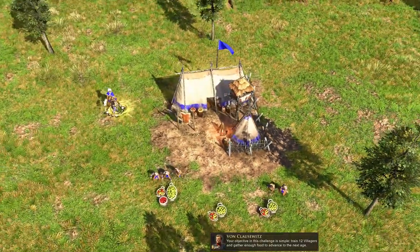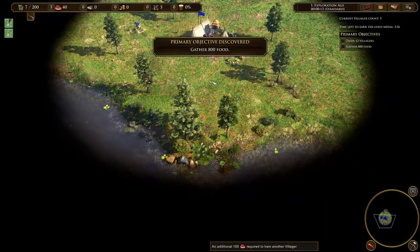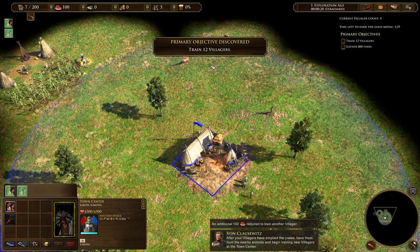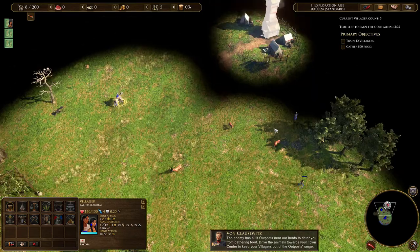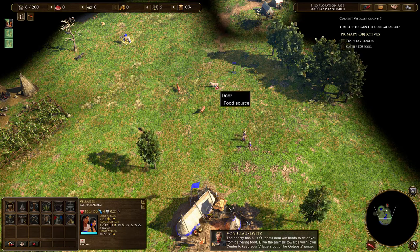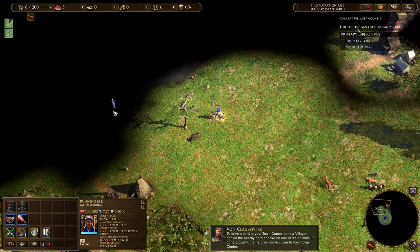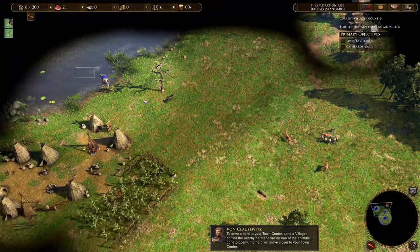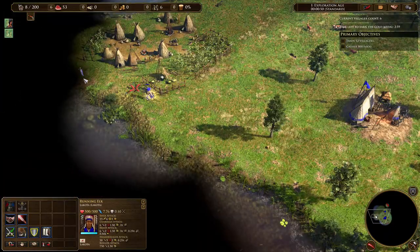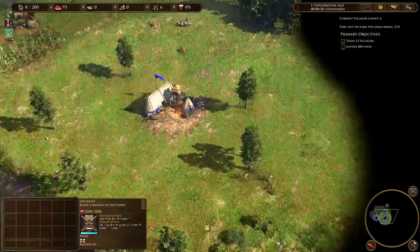Your objective in this challenge is simple: train 12 villagers and gather enough food to advance to the next age. There's a hotkey I can use. I need to zoom out. All your villagers have emptied the crates — have them hunt the nearby animals and begin training new villagers at the town center. This is an interesting idea.